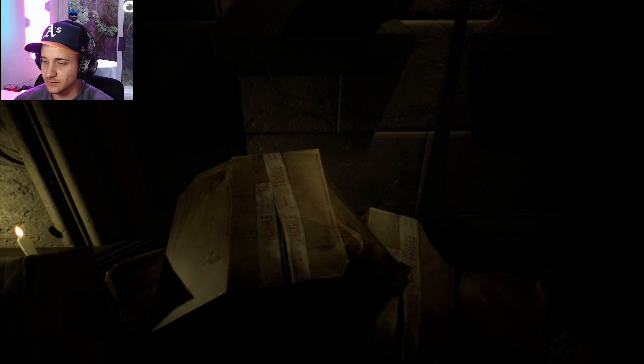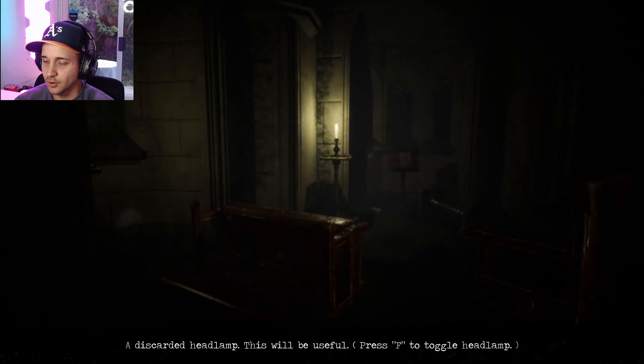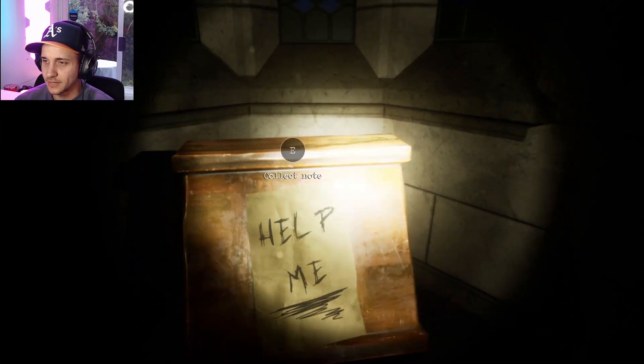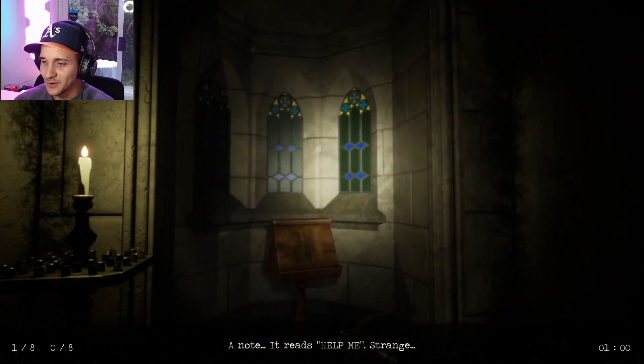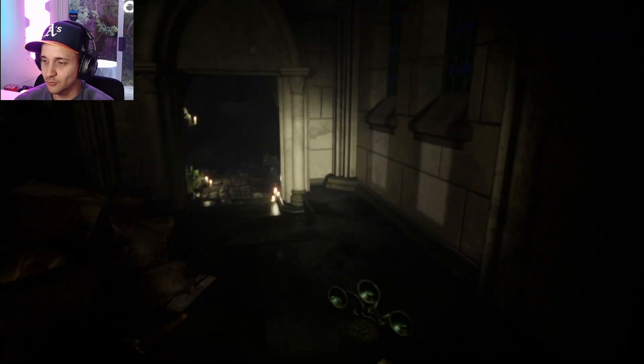We can search some boxes with E. There's a discarded headlamp — this will be useful. Press F to toggle the headlamp. I was expecting a lamp in my hand, but okay. Let's collect the note. It reads: 'Help me.' Strange. Why would somebody leave a 'help me' note inside this creepy place?